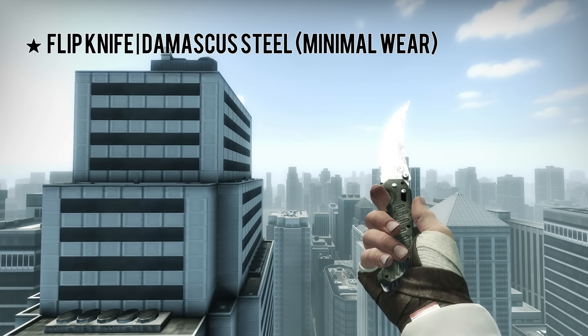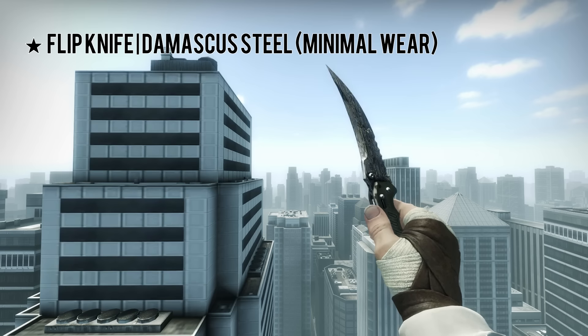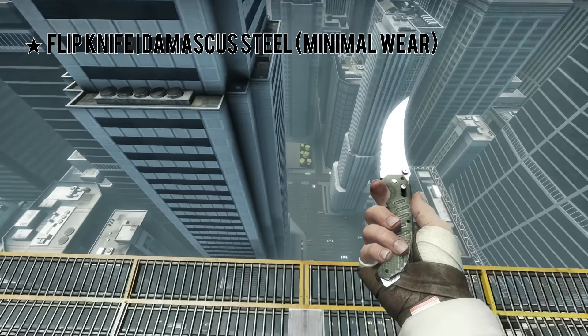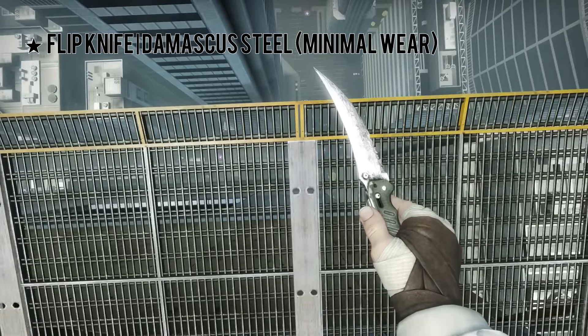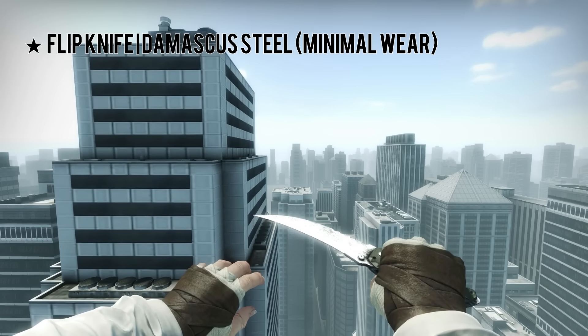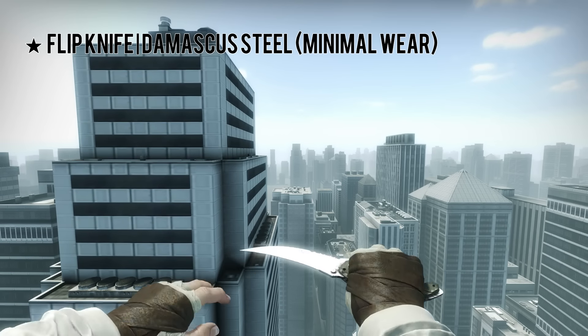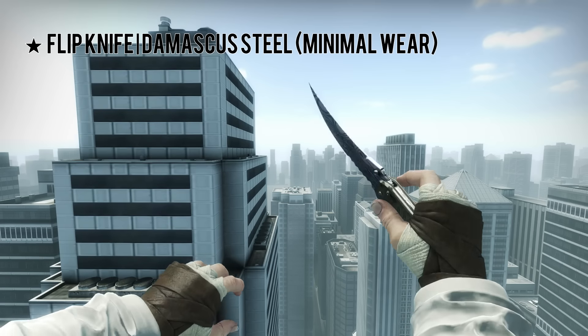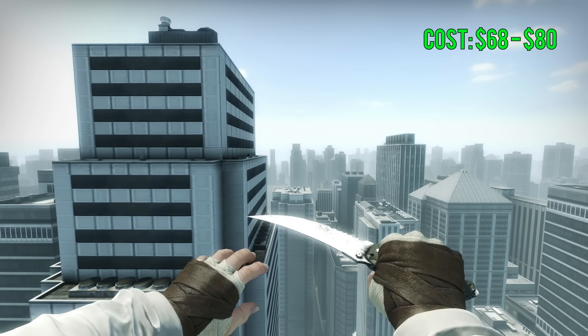For the next one here, we have a Flip Knife Damascus Steel Minimal Wear. This is a pretty nice knife in the sun — it's actually really bright, kind of like the Stained and all the other Damascus Steel knives. It's really bright in the sun, and then when you're in shady areas of the map it tends to be a little darker. These tend to be around $68 to $80.